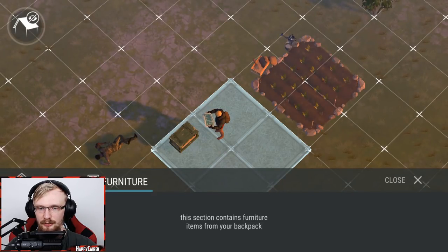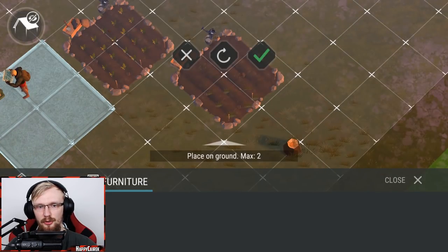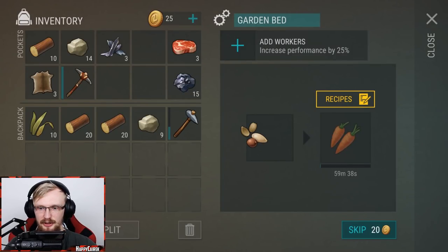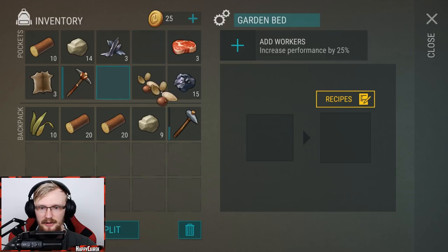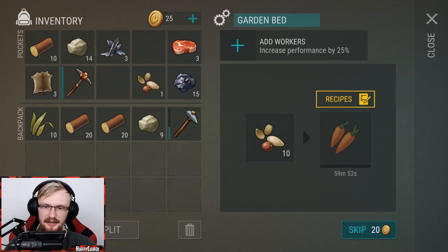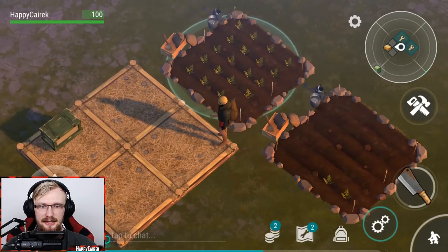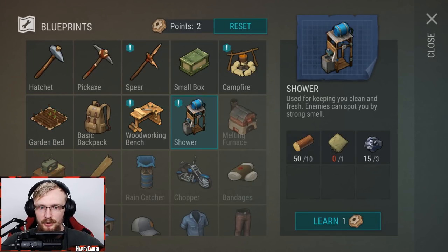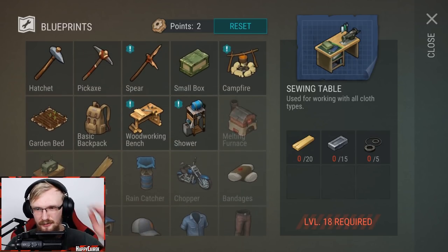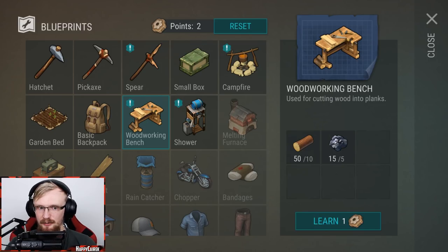You can start placing seeds in the garden bed and they will grow in one hour, giving you two carrots each. I'd advise crafting two garden beds since food takes a long time to grow. Before you go to sleep, place 10 seeds in each bed — in version 1.8.5 everything stacks at 20, so 10 seeds will yield 20 carrots. After you hit 20 carrots they stop growing, so you'll need to collect them.